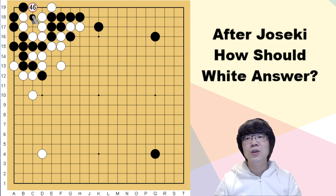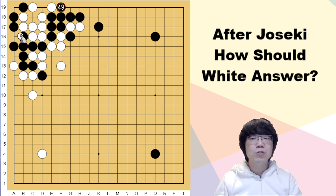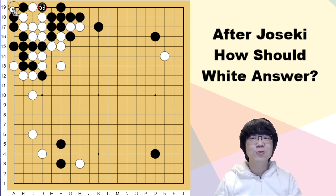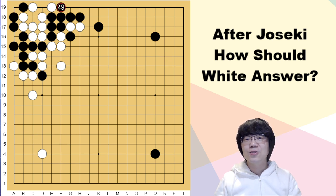Now this capturing race is impossible for black. Even though black hanes here and we answer everything — this is not a ko, actually it's a double ko. You can tanuki: when black captures you can capture. Black uses a ko threat and captures, and you just capture again. White is not losing anything — black is just that.